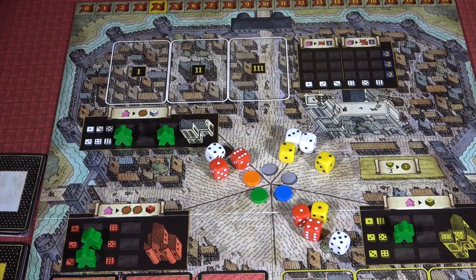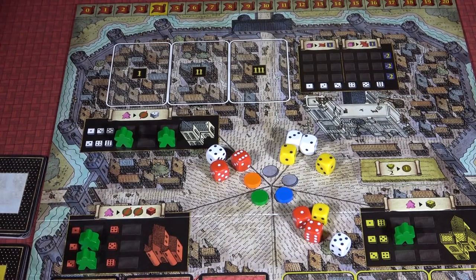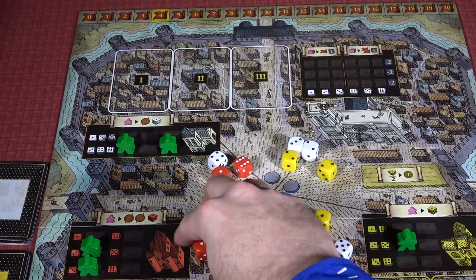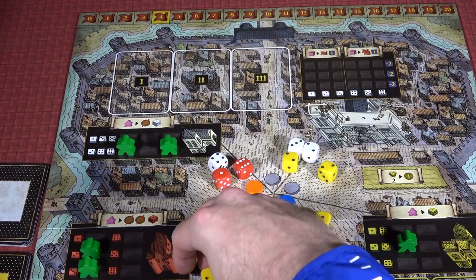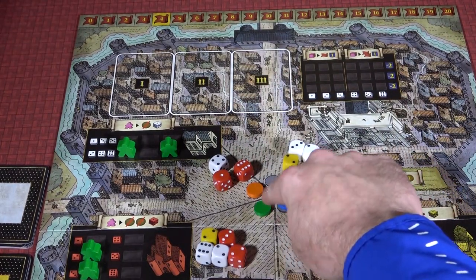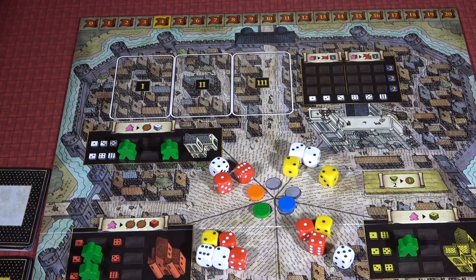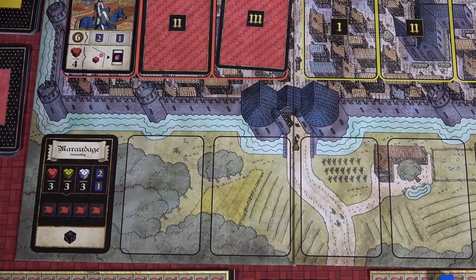Phase 2 of every round is assembling your workforce. For every citizen you have in a given principal building, you gather one die of that color. So the green player would grab 2 red dice and 2 yellow dice. After assembling the appropriate dice, you give them a roll and put them in your player area. Your player area is in the center of the board, denoted by your colored dowel in the middle. Now you've assembled your workforce — these are the workers you will use to carry out actions during the round.